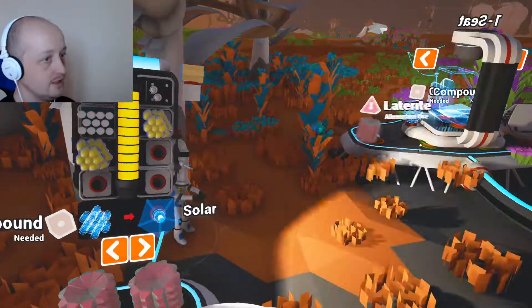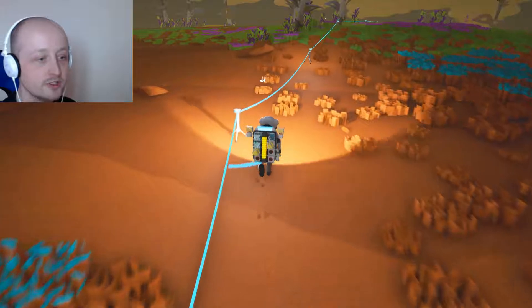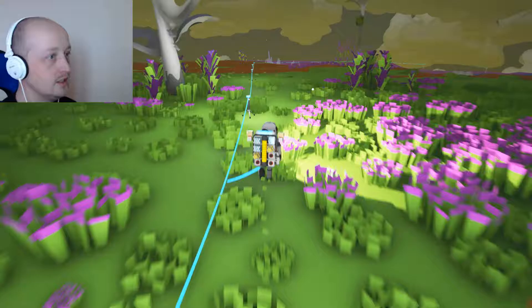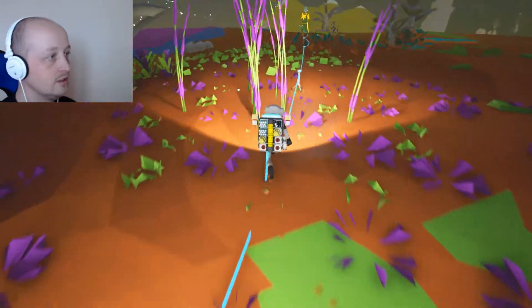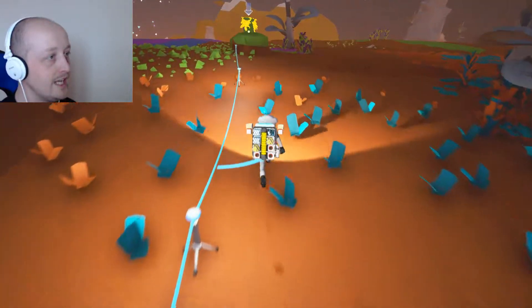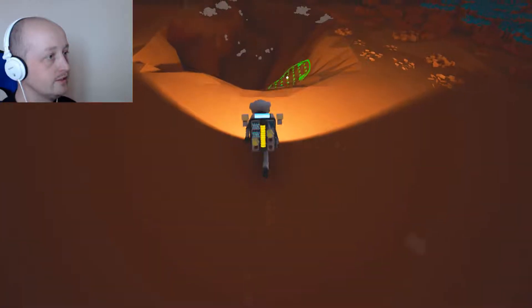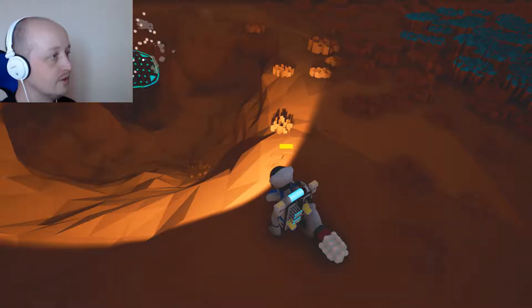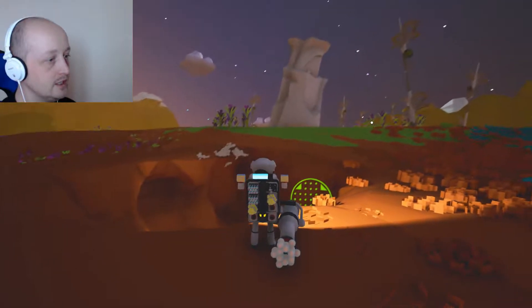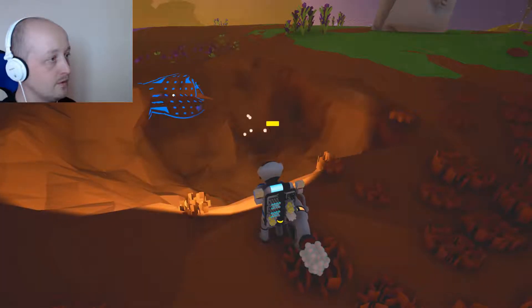We've got no power for this vehicle bay and we've got no compound to make more solar panels. So what I'm going to do — the sun's going to be up soon — I'm going to move these solar panels over there. That lithium can go over there. What does lithium do? Nothing, it just makes batteries. We need some compound. We've got way too much of this laterite and stuff. I'm sure we had compound in this direction — whether it was just a field of compound or a renewable source, I can't remember. That's the problem.